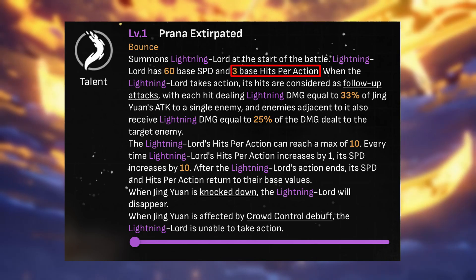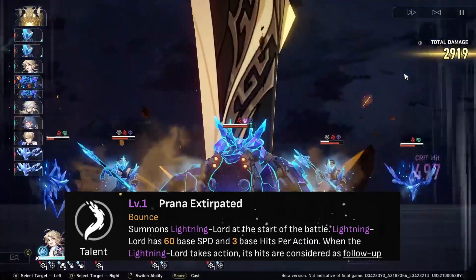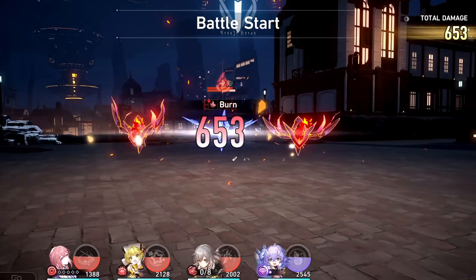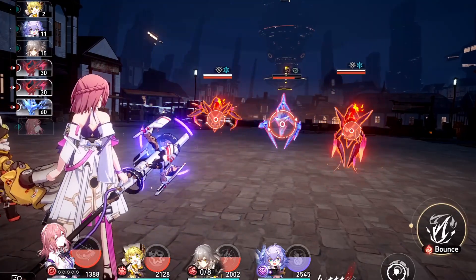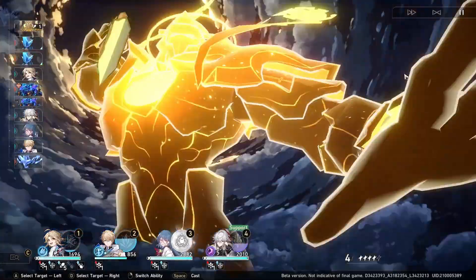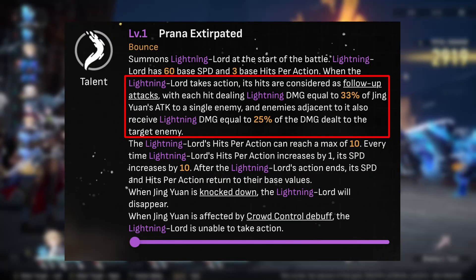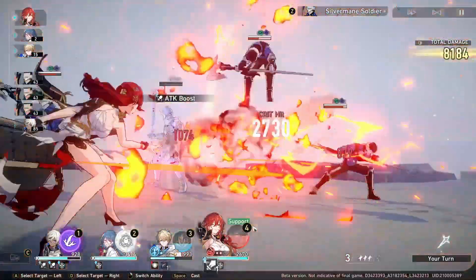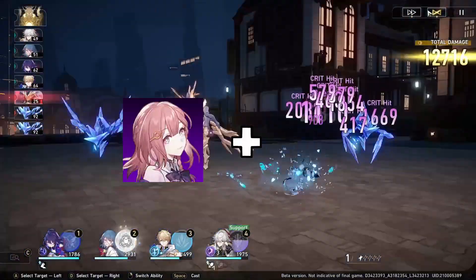The Lightning Lord's hit per action stacks each hit an individual enemy randomly — described as a 'bounce' rather than AoE. Think of Asta's skill: selecting enemies randomly and hitting them individually. The difference is that the Lightning Lord also damages enemies adjacent to the target, similar to Himeko's skill. So the Lightning Lord's attack is essentially a combination of Asta's and Himeko's skills.